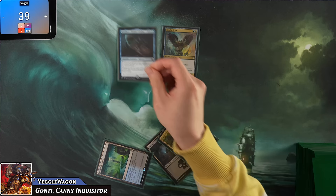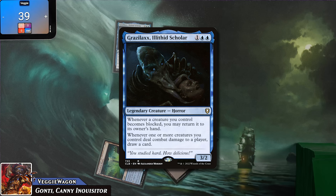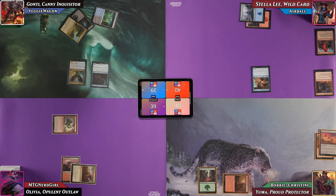VeggieWagon plays an Exotic Orchard and casts Grazalax, Illithid Scholar for three: a 3/2 where he can return a blocked creature to its owner's hand, and draws a card when one or more creatures deal combat damage to a player. Grazalax plus Baleful Strix sets up ideal card advantage and is the perfect setup for when Gonti hits the board. Veggie swings with Baleful Strix at Nerd Girl, draws a card, and passes.